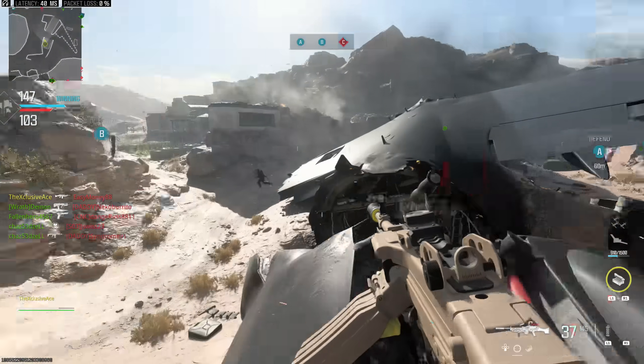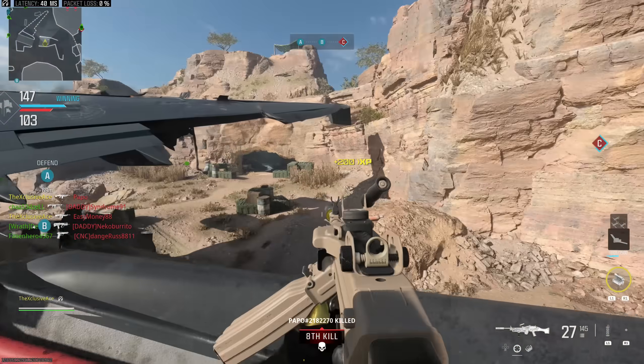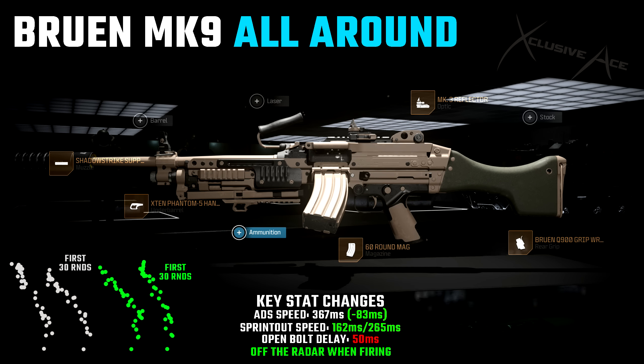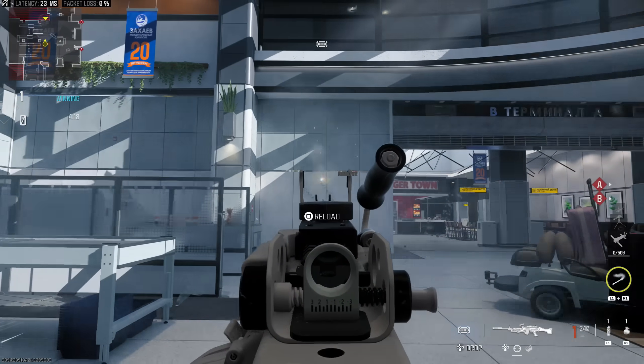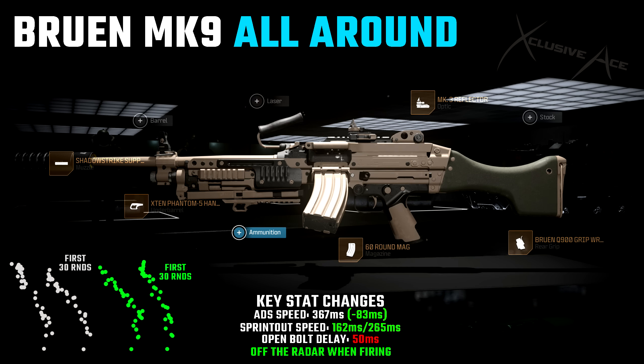For the second build, this is my more balanced all-around build — the typical setup I like to use with the Bruin Mark 9 in 6v6. We're using the Shadow Strike suppressor to stay off the radar, the X10 Phantom 5 underbarrel, the 60-round mag for all those handling, mobility, and reload improvements, the Bruin Q900 rear grip, and once again the Mark 3 Reflector since I really don't like the iron sights on this gun.